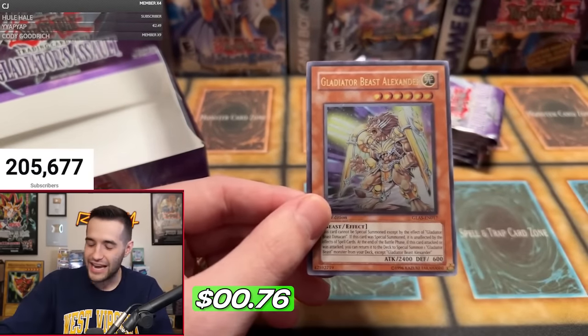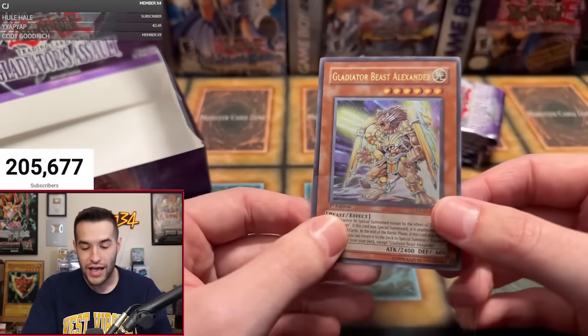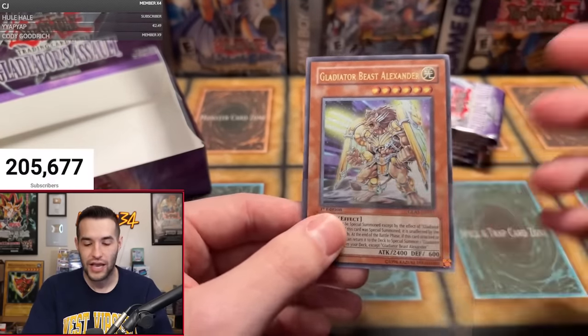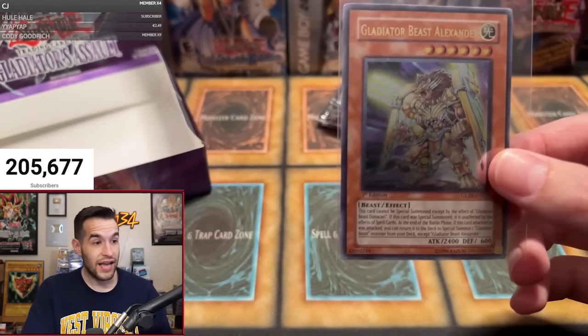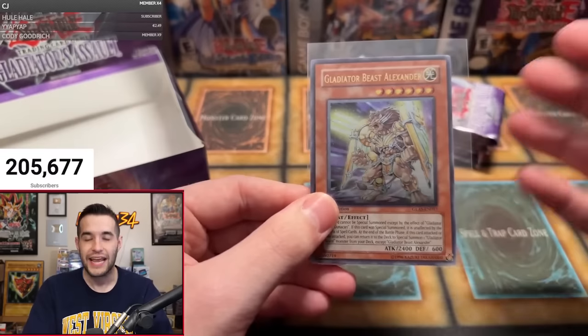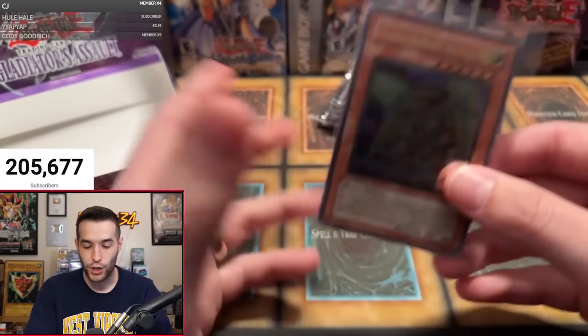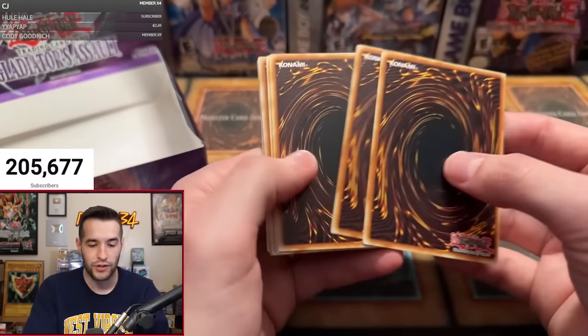Ultimate Rare Gladiator Beast Alexander! Why do I pull this one every time? I've pulled this as an error, we pulled it out of a random pack the other day, and now we pull it for Robert. This is insane — Gladiator Beast Alexander loves me, I always pull that guy. Let's go!